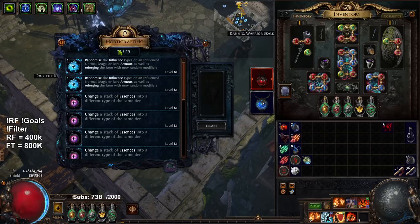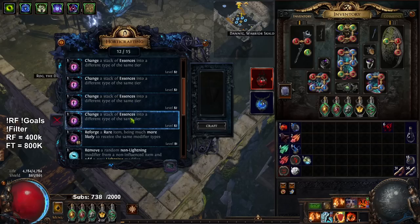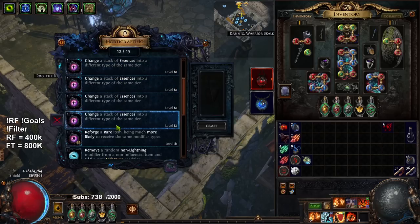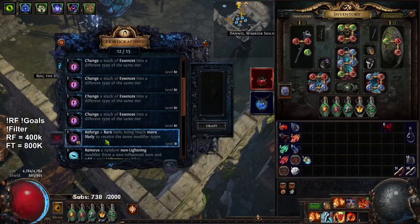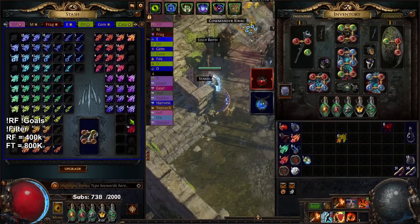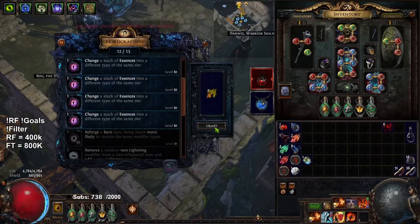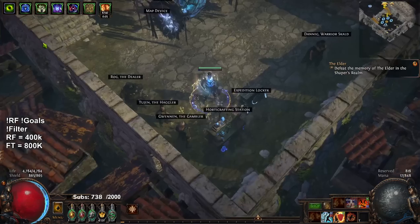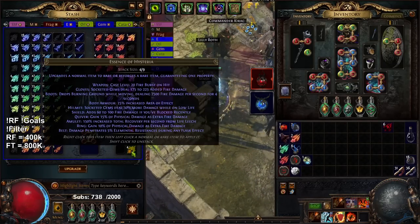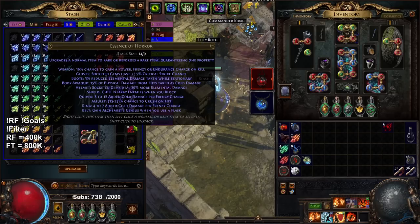Really happy with my current playthrough - accomplishing things in SSF fuels you to want to play more because you're so much more motivated than in trade. A lot of newer players don't really understand harvest. The harvest mod says 'change a stack of essence into an essence of the same tier.' When you go into Corrupt and get unlucky and get Hysteria, Delirium, or Insanity essences, you can actually change these ones exclusively into each other - so any of them is basically an Essence of Horror if you're doing harvest, which is pretty sick.